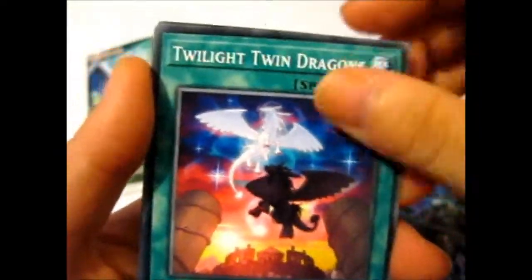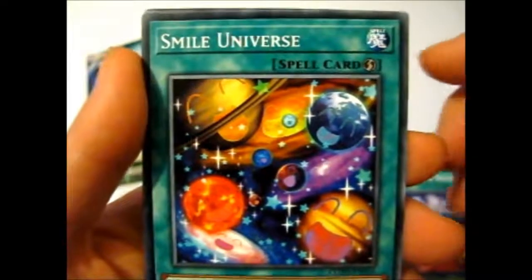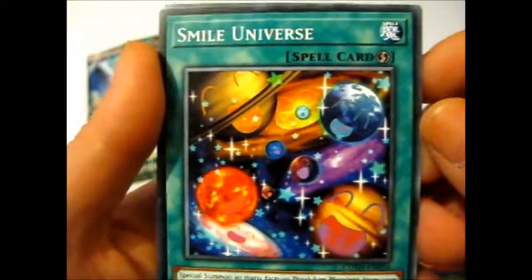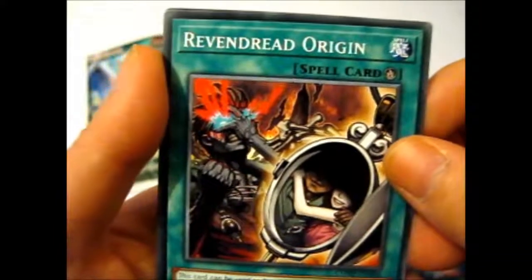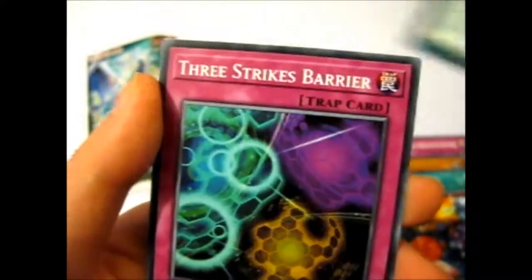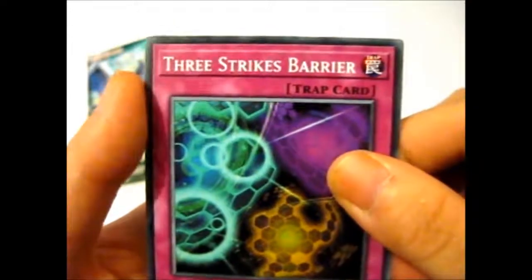Twilight Twin Dragons, Smile Universe — that is so weird looking — Revendread Origin, and Three Strikes Barrier.